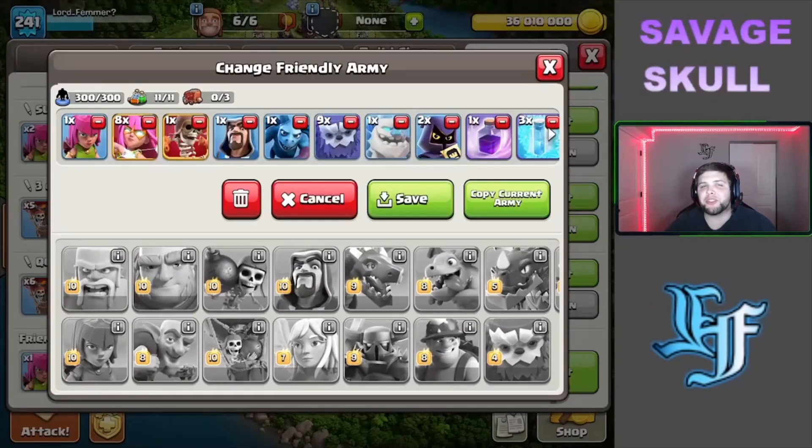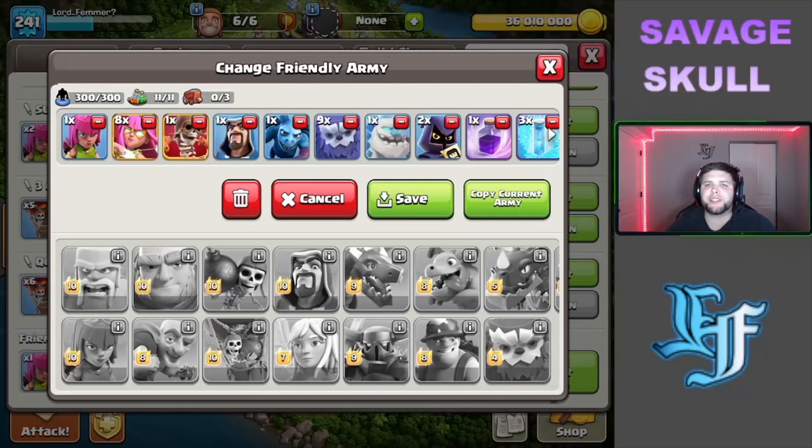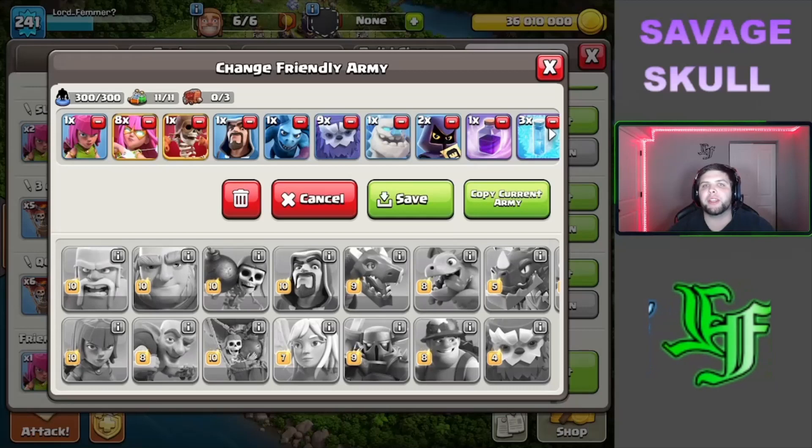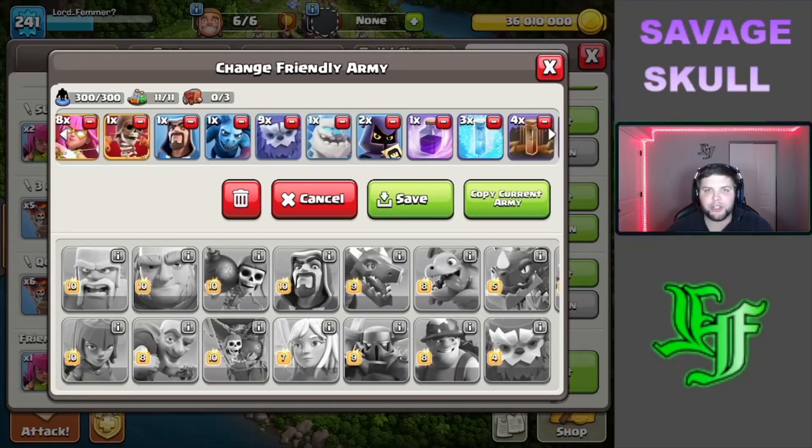Here's the army composition that I prefer. The standard is nine yetis, eight or nine super archers, one super wall breaker. I like to bring an ice golem, a couple headhunters, a wizard for funneling, a minion, and a regular archer — just in case you need to pull the clan castle down, but with smash attacks you really don't need to.